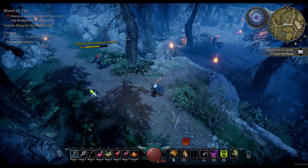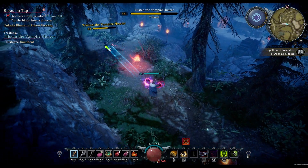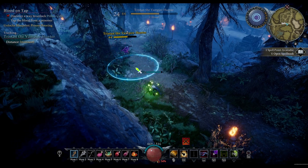Maintain your distance as best you can throughout the fight. If you allow Tristan to enter melee range, he will quickly chip you down with his lunging sword attack.